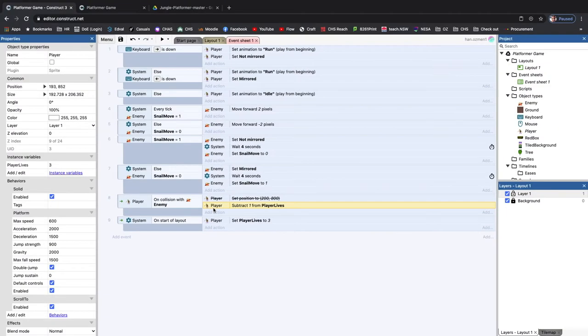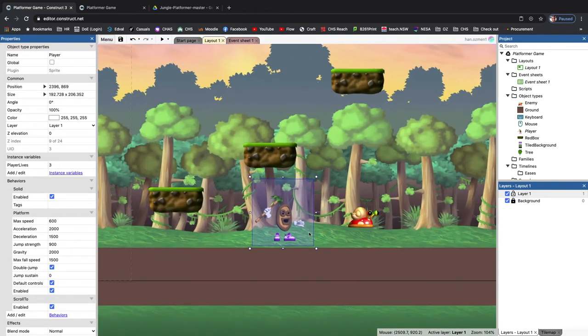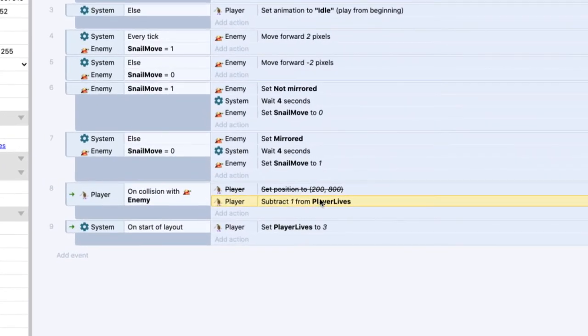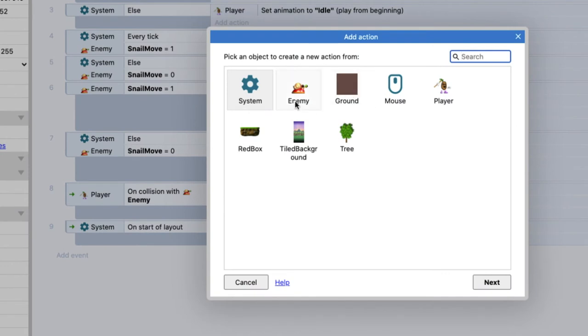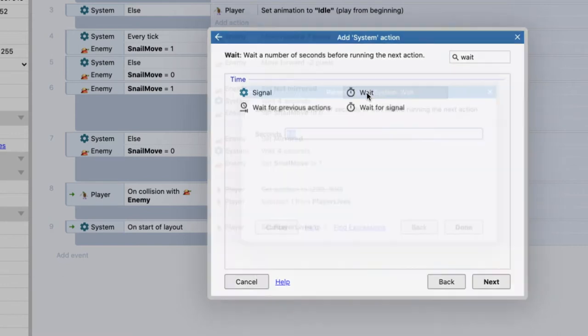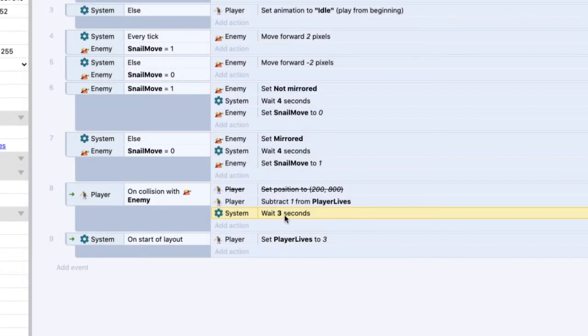There's a problem - if your character touches and doesn't move away in time, that code could run 10, 20, or 100 times before you move away. To ensure you only lose one life per hit, we're going to add a wait action. Go to system and search for 'wait', and give it three seconds - enough time to move away before it subtracts from the player again.